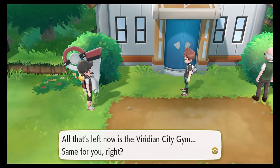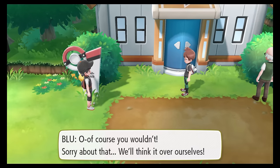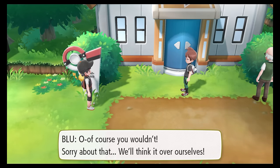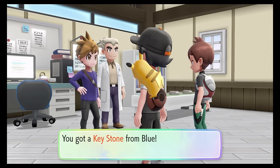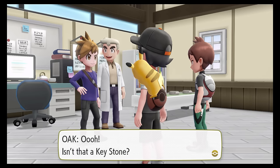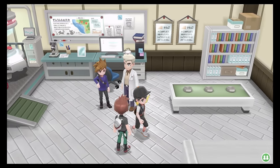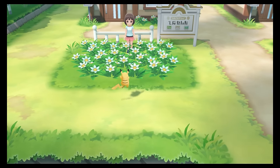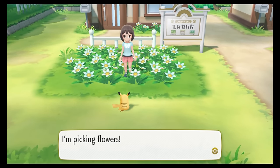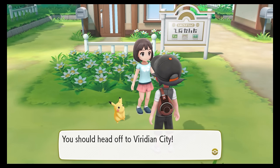To earn our eighth and final badge, we needed to go back to Viridian City, which involved some really bizarre cutscenes. Blur tells me we need to head back to Pallet Town to ask the Professor why the Viridian gym is closed, so we do that. When we arrive at the lab, Blur gives us both Mega Stones and everyone talks about Mega Evolution, but nobody references the closed gym. Then as I walk out of the lab, Pikachu runs over to a random girl who says she's picking flowers and, oh by the way, the Viridian gym is open again — which is just the absolute weirdest way you could have resolved that plot point.